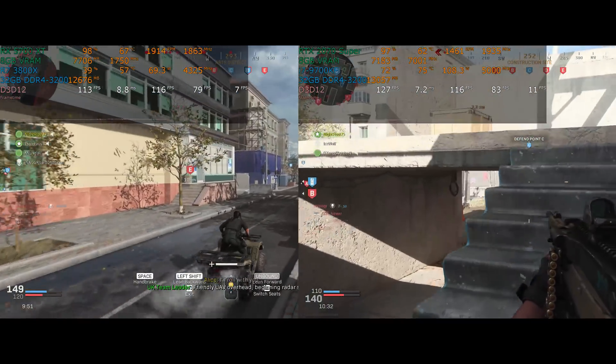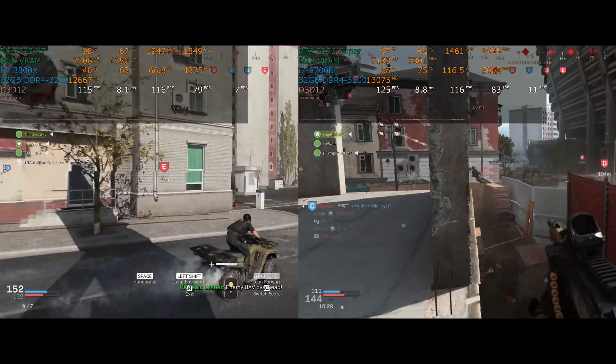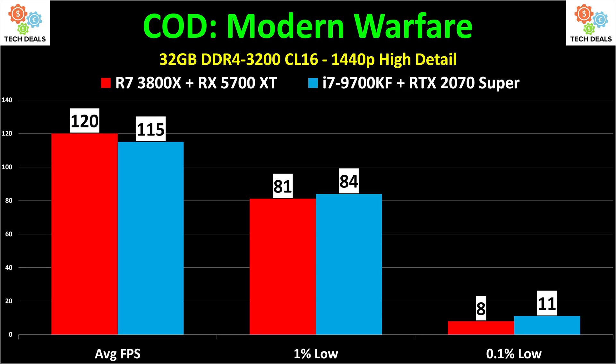If Intel offered hyper-threading, 8-core 16-thread at this price point, it'd be a completely different conversation, but they don't. 120 frames per second average on the Ryzen 7 3800X versus 115 frames per second on the i7-9700KF — these are effectively the same performance in Call of Duty Modern Warfare. Yes, the video cards are different, and someone in the comment section is going to scream about that. Hush — these things are plus or minus 5% apart from each other. 81 and 84 on the 1% low, and 8 and 11 on the 0.1% low — that's because of deaths and respawns, so you can discard the 0.1% low. We are dealing with wonderful performance on either system.